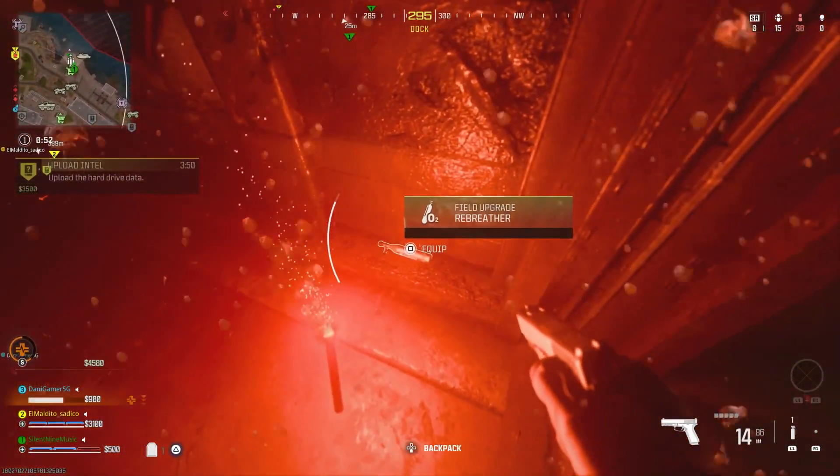At this point it will kick you out of the vehicle, but you'll technically still be in it — you'll have the vehicle HUD. You're now glitched out. Any time you press the button to exit the vehicle, you will teleport to that vehicle. It doesn't matter how far away you are on the map; you can be on the other side of the map, about to die, and just teleport to safety.